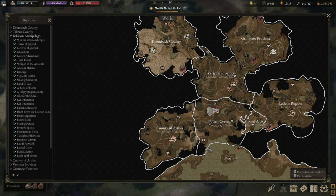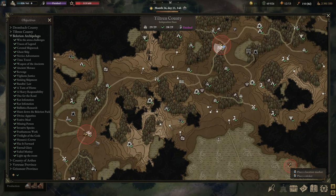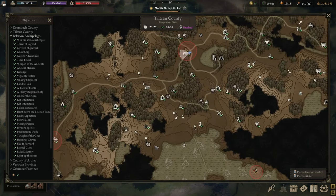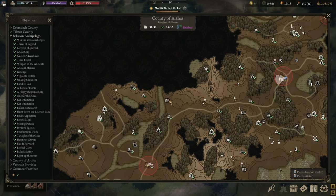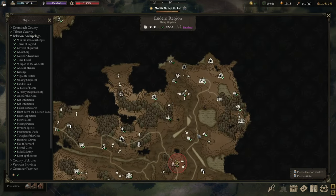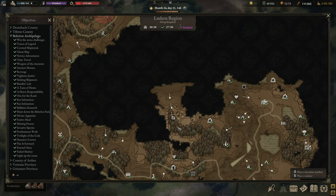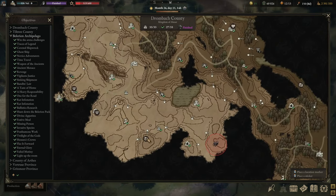Number two is in the Tiltran region, relatively well hidden. I got there by going above the hill from Arthur's region and using paths to go all the way down — unfortunately you cannot land with a ship so you'll need to climb manually. Number three is in Arthur's region itself, very simple to find. Number four is in the Ludern region — go all the way up where you fight the Wild Hunt and find it on top of the hill.